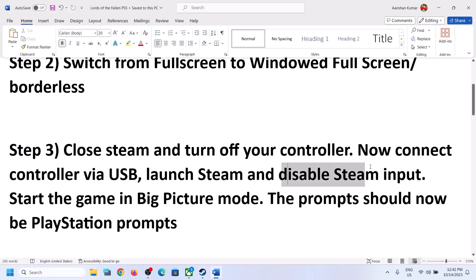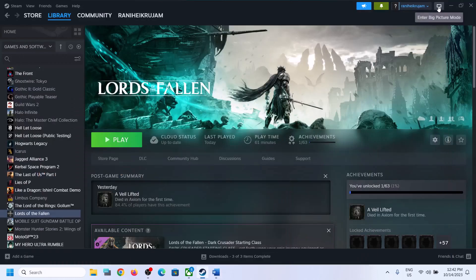Once you disable Steam Input, start the game in Big Picture Mode. On the top right, you can see the Big Picture Mode icon — click on it.